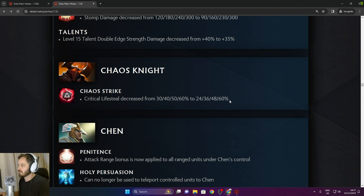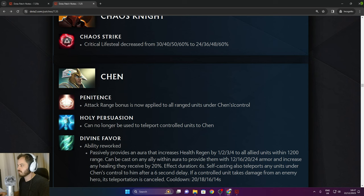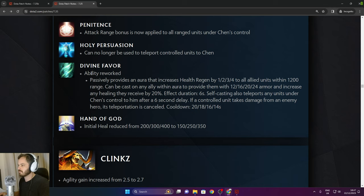Chen: attack range bonus now applied to all ranged units under Chen's control. Holy Persuasion can no longer teleport controlled units to Chen. Divine Favour's ability reroll now passively provides an aura increasing health regen by 1/2/3/4 to all allied units within 1200 range. Can be cast on an ally within aura to give them 12/16/20/24 armor and increase healing received by 20% for 6 seconds, or teleports any units under Chen's control to them after a 6 second delay.